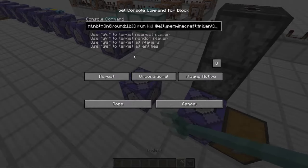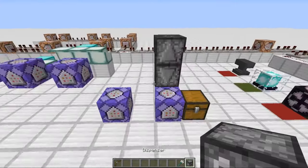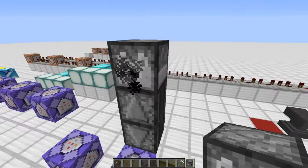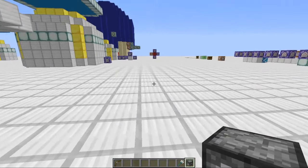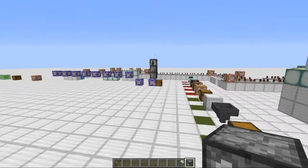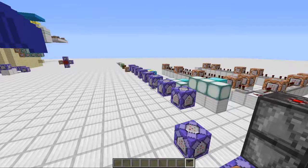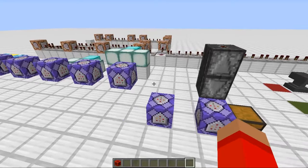And you can also do this with tridents because they have similar NBT data to arrows, so you just change every word that says arrow to trident and then it'll work the same. Now if I put a dispenser here I have it filled with arrows. You can observe them disappearing as soon as they hit the ground. So that's pretty cool.